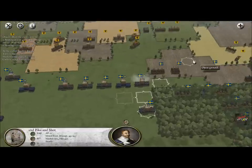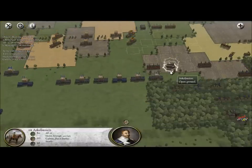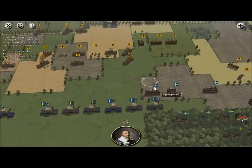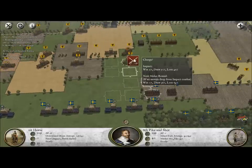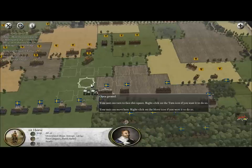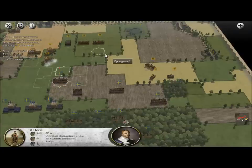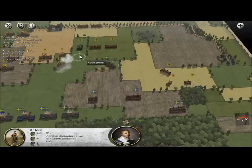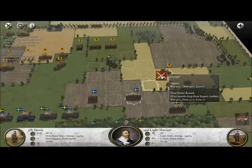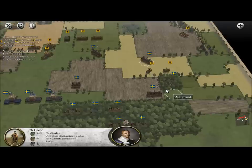I'm thinking we should move this unit here and continue our line. We don't want to overextend, but at the same time we need to meet the enemy. Let's grab these horsemen — we can attack but we will definitely lose. Maybe we should send them over here, closer to the enemy cavalry. There's a lot of reactive shot from the enemy pike and shot units; they don't want to get into a fight, and I can understand why.